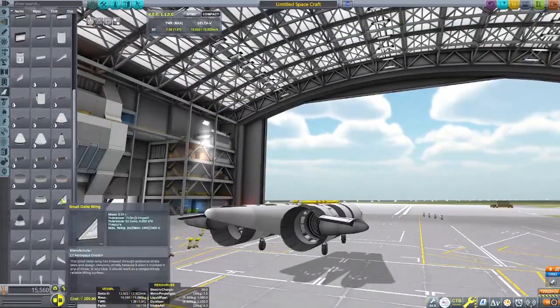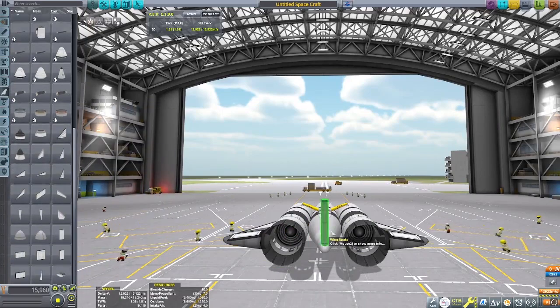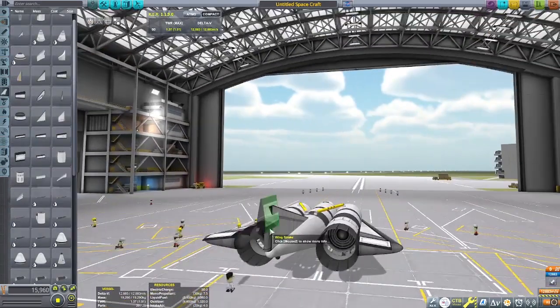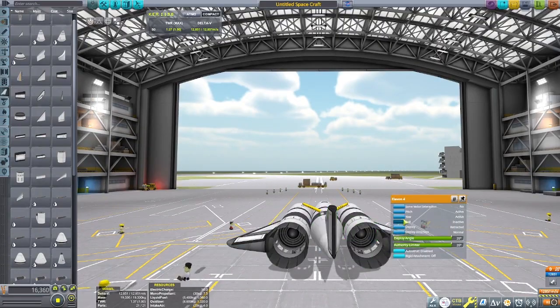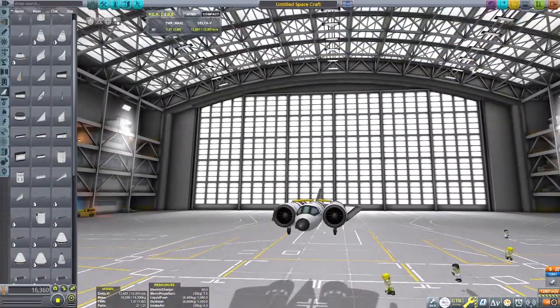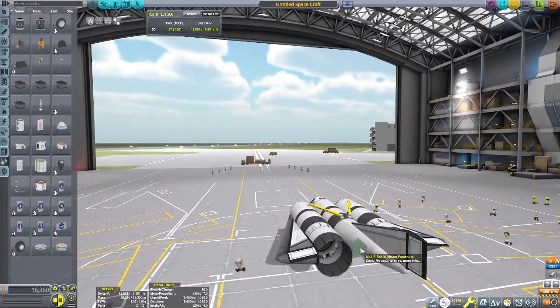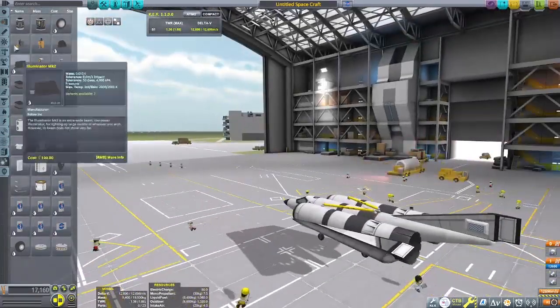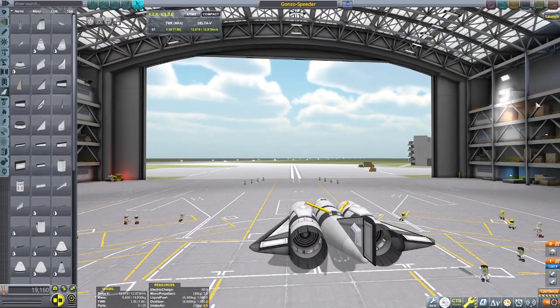Hello there, it's OK Plan B, and today we are out here in KSP, the Kerbal Space Program. This is a reply to the video that was just recently put out by a real civil engineer. In that video, he tries to beat the real world speed record on the runway here in KSP. The real world speed record is 763 miles per hour, or about 341 meters a second.